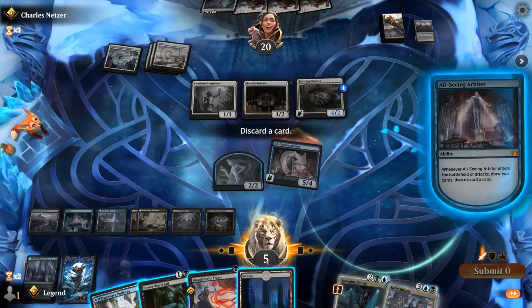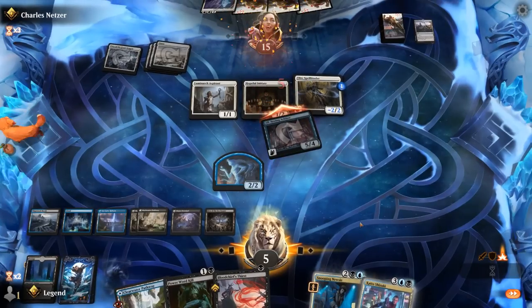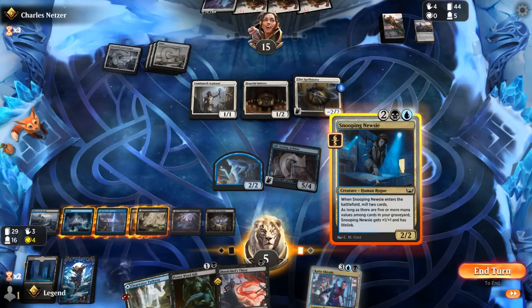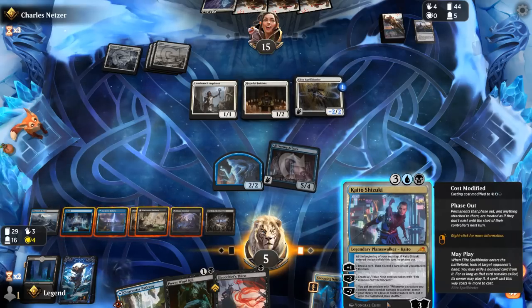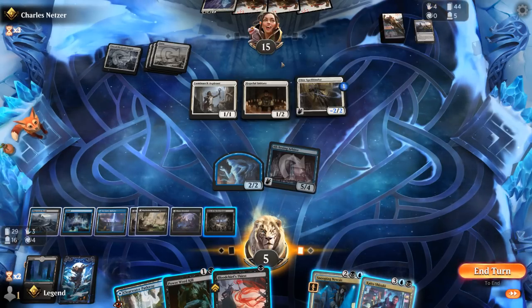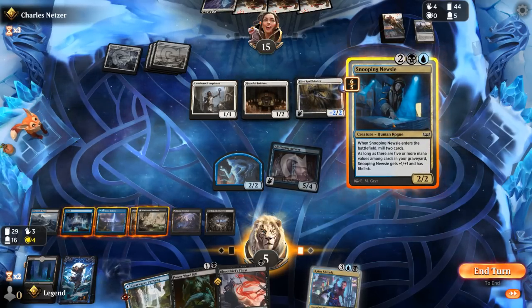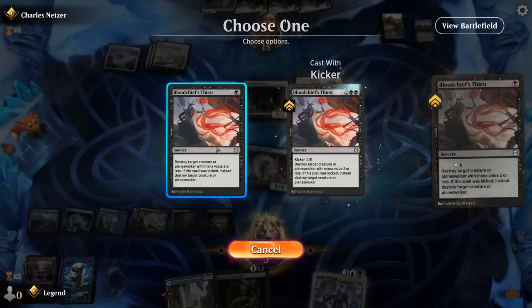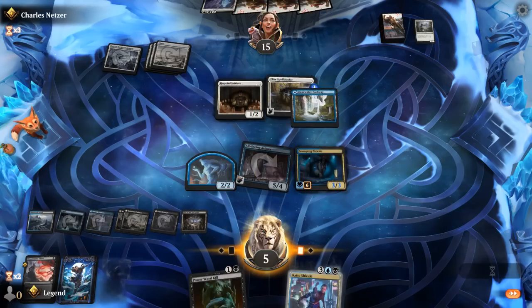Thirst — another nice draw. So I can play Newsy. Play Thirst on Aspirants perhaps. Alternatively could get Kaito out there, and then Thirst — still have Power Word Kill available. Although Apparition can also exile Kaito, so maybe having them go after Newsy instead is fine. Although I'm kind of expecting another Wandering Emperor exiling Arbiter first, so having Newsy to apply more pressure seems nice. I think I play out my land since Kaito at 5 mana is quite pricey.